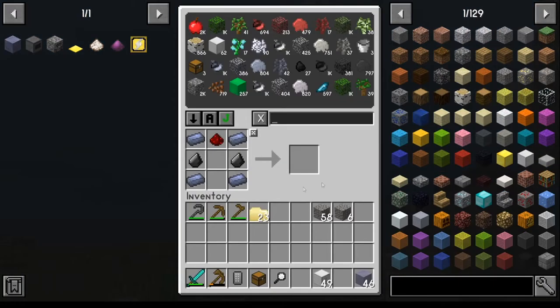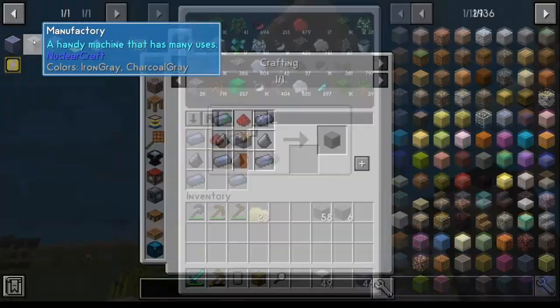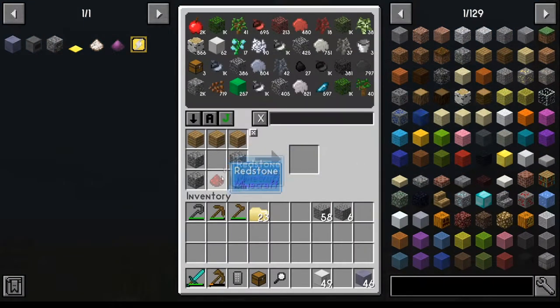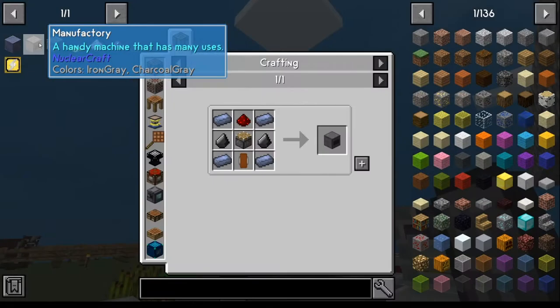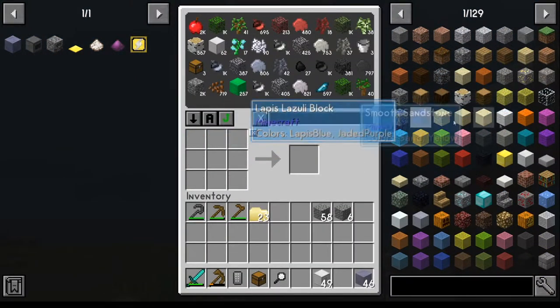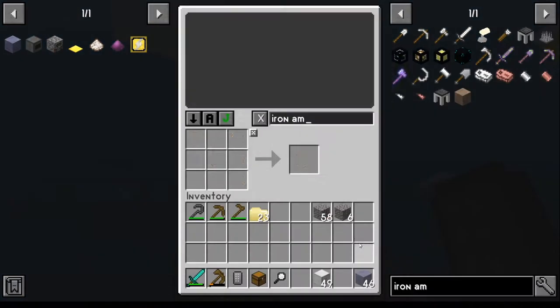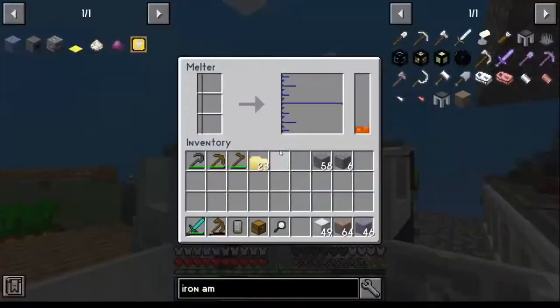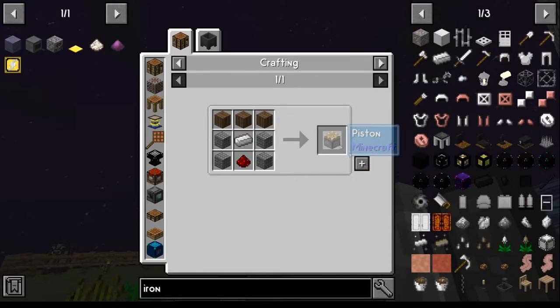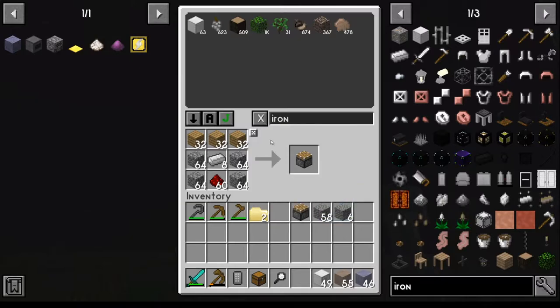Next part we're going to need is the piston. Clicking on it will tell you what you're still missing — it clears the crafting grid automatically. The one thing we're lacking is the iron ingot. Go make iron amber the same way as lead — it just takes longer to melt. Make a couple blocks of iron, put it in your chest system, and then craft your piston.